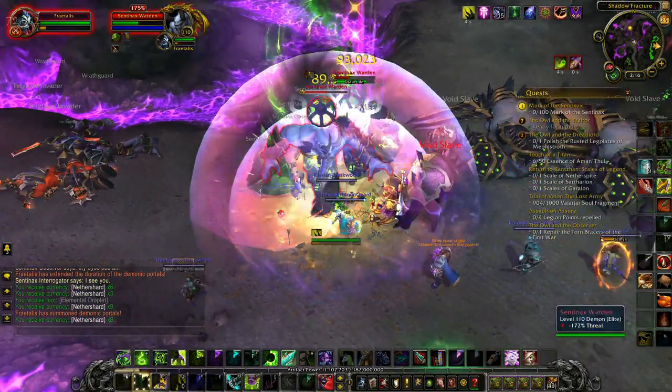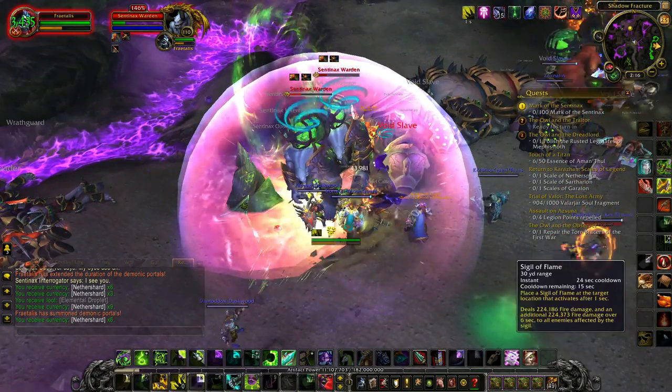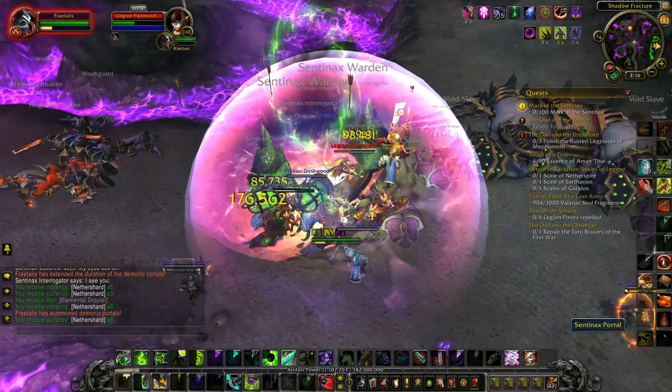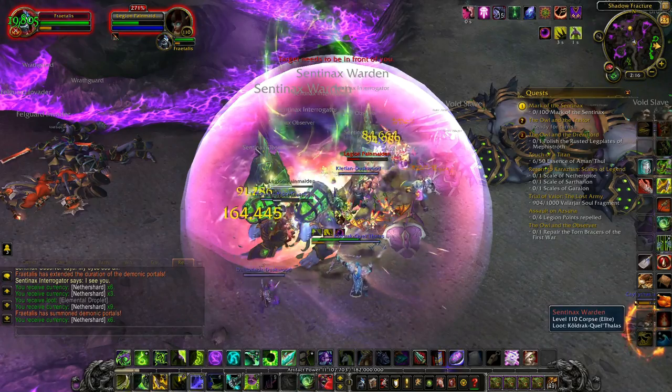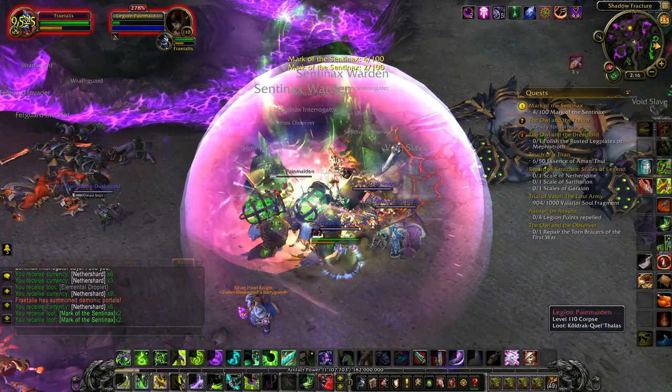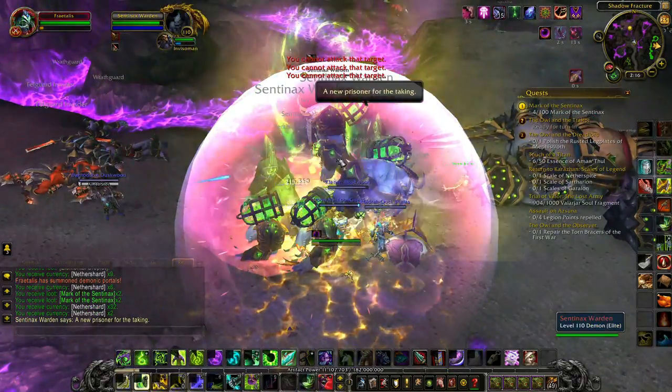Just because you're the person who used the Beacon, you are not guaranteed a tag on the enemies, as these enemies are both faction tagged and limited by faction in terms of the number of players who can hold that tag. Each portal will summon somewhere between four and six Elite Demons.